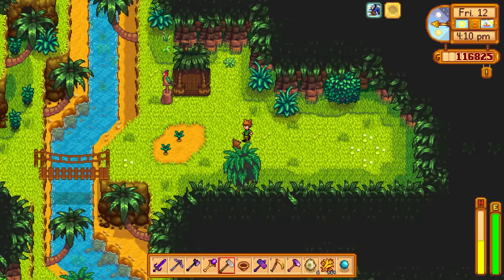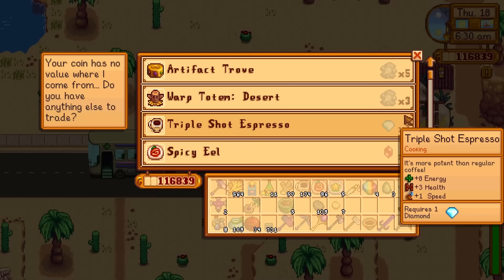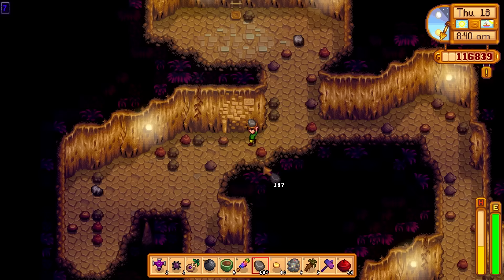Ginger ale can be made using 3 ginger and 1 sugar. Ginger can be harvested from specific spots — they will continually reappear as time progresses and you cannot grow ginger yourself. QI seasoning can be bought from QI's Walnut Room: 10 for 10 gems. Magic rock candy can be purchased from the desert trader for 3 prismatic shards on a Thursday.